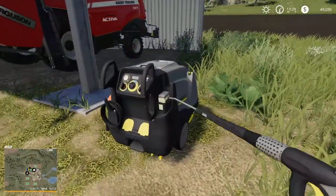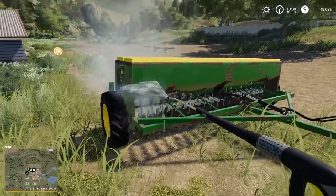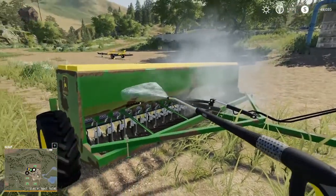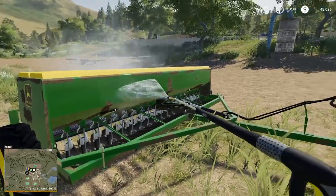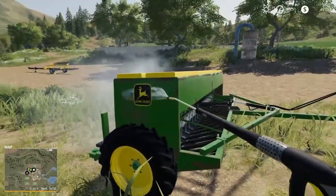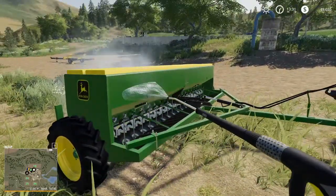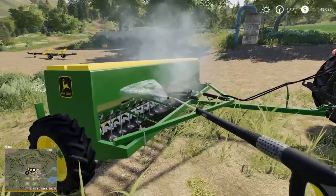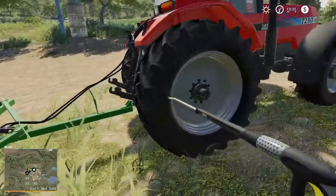Now we're going to come over here to our power washer and we're just going to clean this thing up. You just hose it down a little bit for a few seconds and eventually you'll see all this dirt start to come off. It doesn't take long. See how it's disappearing there? Technically you don't even have to move the washer around — it just seems like a more natural thing to do. And there we go, good as new.